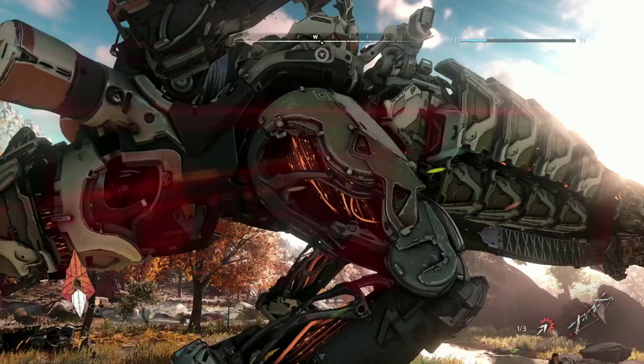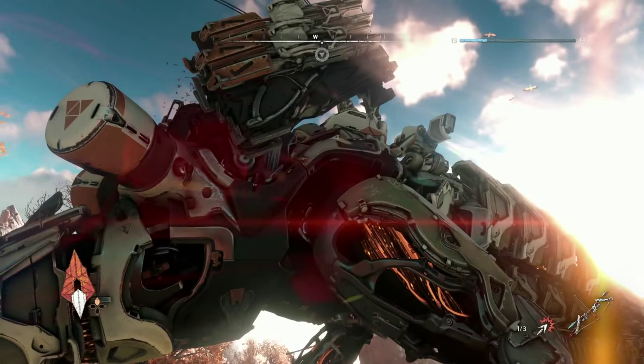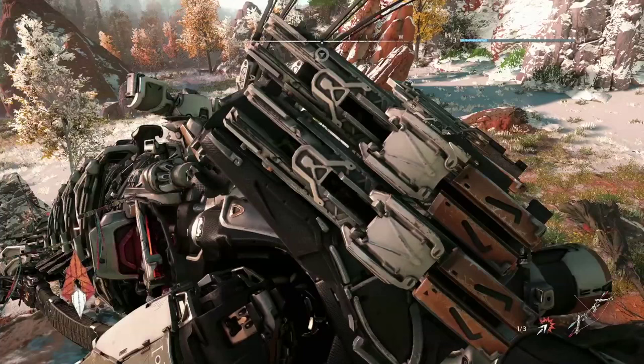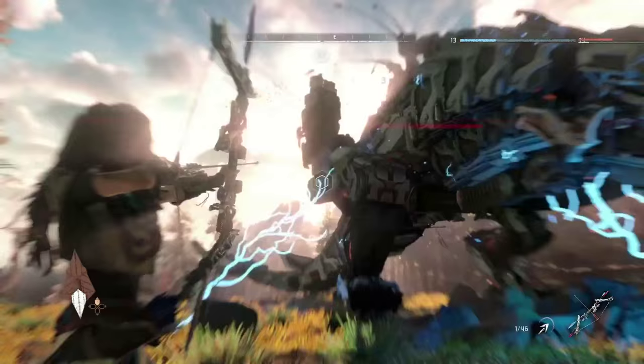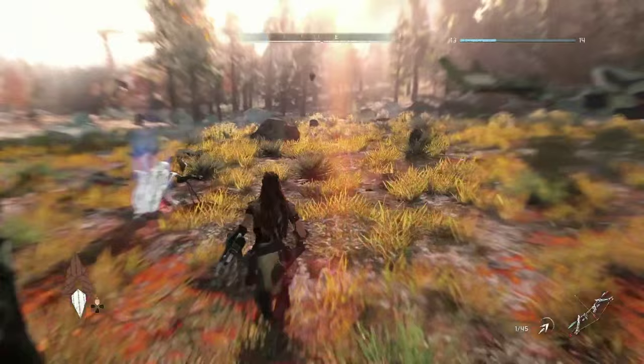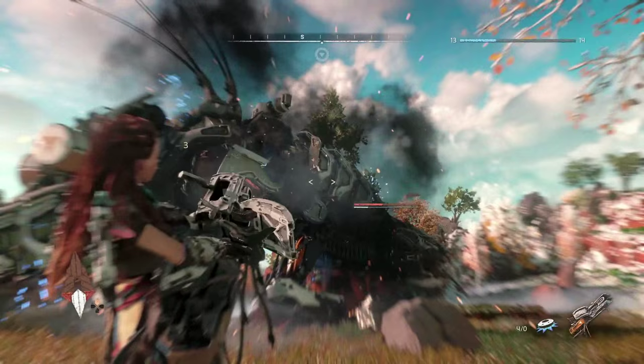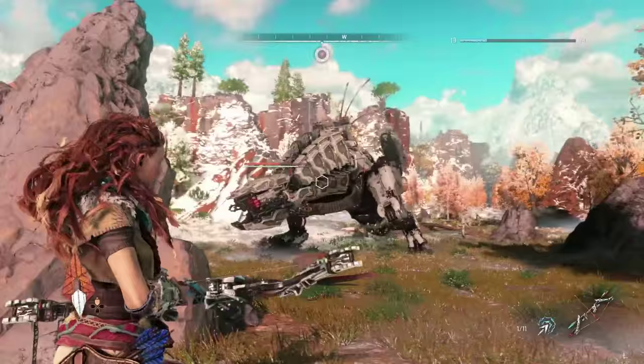There are actual weak points on the Thunderjaw. As you're looking at the leg, that orange muscle underneath is a weak point — if you're able to hit it, you can do four times the normal damage. The question is how you take off that armor plate. The best option is to use the machine itself: knock off its Dislauncher, pick it up, and use its own weapons against it. That's one of the best ways to take down the Thunderjaw.